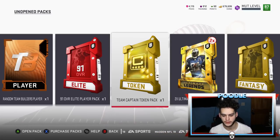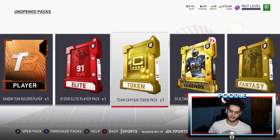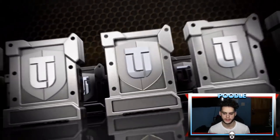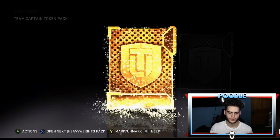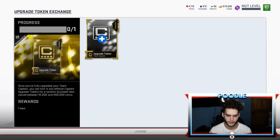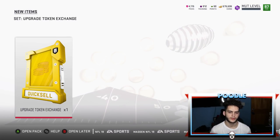To get started, let me open this pack real quick. I'm pretty sure this is just a token — I'm gonna use it for the quick sell. Yeah, I figured it was an extra one. Alright, tossing the extra token here, hopefully we can get 500K.